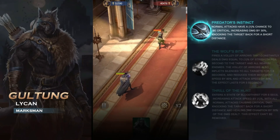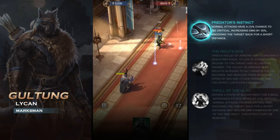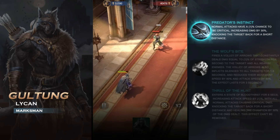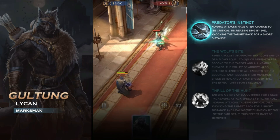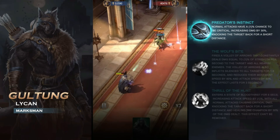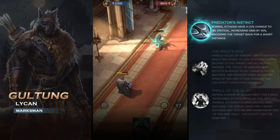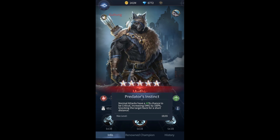For his passive, Predator's Instinct: normal attacks have a 40% chance to be critical, increasing damage by 100%, knocking the target back for a short distance. To me, this is what makes him amazing. Everyone else talks about this short knockback being a problem — they want everybody grouped up for their Dayvala or to nuke everyone. But the description might be a little off, because if you look at it, it looks to me like he makes them stumble. I wouldn't even consider it a knockback — they don't get knocked far, they literally kind of stumble back, but they have to reposition themselves, which is what makes this super interesting. This is a potential interrupt, and I'm about to build mine to confirm.